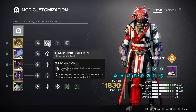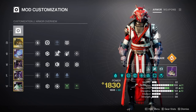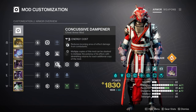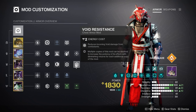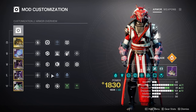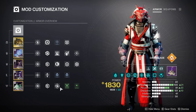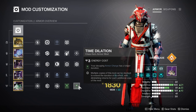For the armor mods, I run the following on screen now. On my helmet, I have Harmonic Syphon, Font of Wisdom, and Heavy Ammo Finder. On the gloves, I use Focusing Strike, Impact Induction, and Harmonic Loader. Onto the chest piece, I use Concussive Dampener, Harmonic Resistance, and Void Resistance, but this can be changed for whatever the instance is at the time. On my boots, I run Harmonic Scavenger and 2x Solar Weapon Surges. On my class item, I'm going to be using Bomber, Powerful Attraction, and Time Dilation.